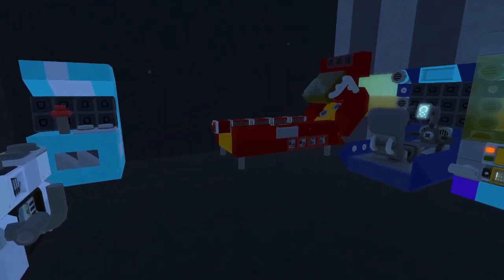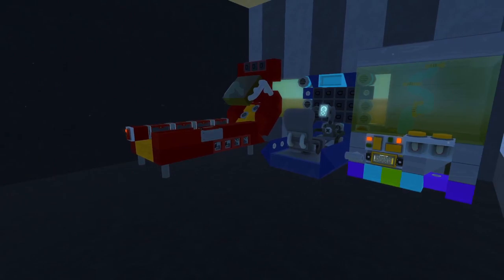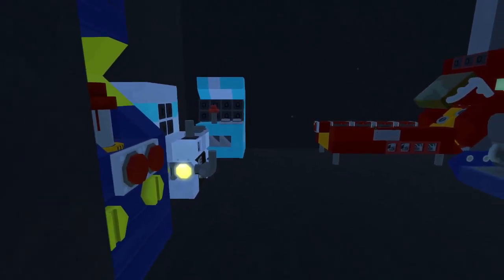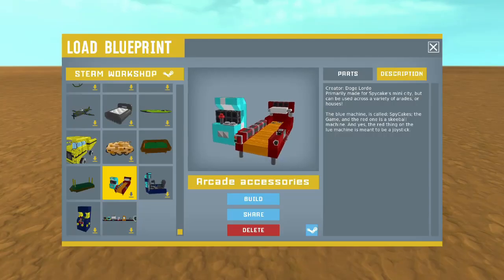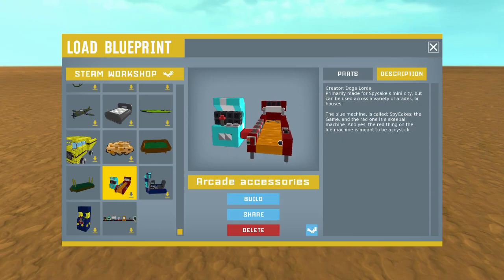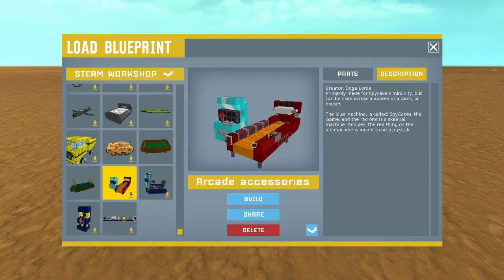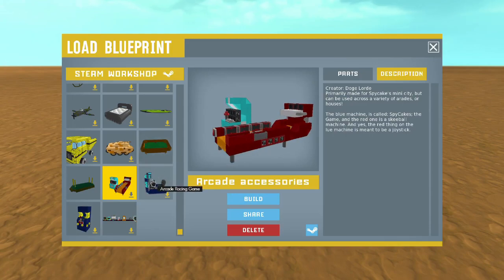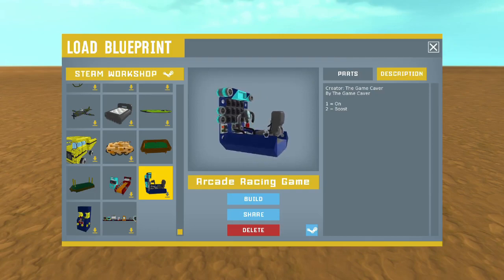Before I carry on with each one, I want to give credit to each person who made them, so I'm going to give the honorable mentions. The first in the list is created by DogeLord. He makes a bunch of great stuff — I've featured some of his creations in past episodes. Special thanks goes to DogeLord for making this for Spy Cakes. I'm going to be putting links in the description for each workshop so you guys can have a look. Next we have an arcade racing game created by The Game Caver — a really cool simulator with nice detail and it uses logic gates too.